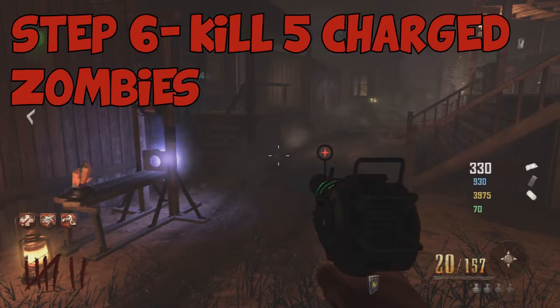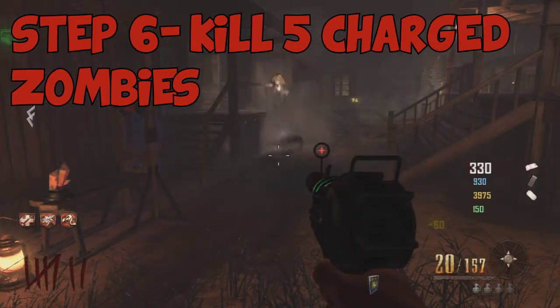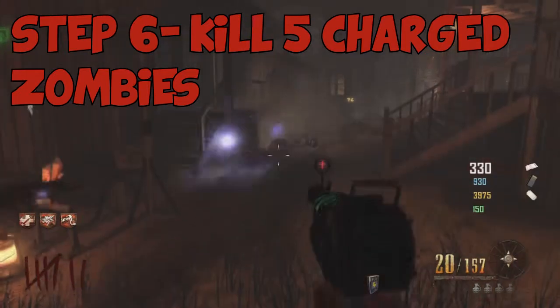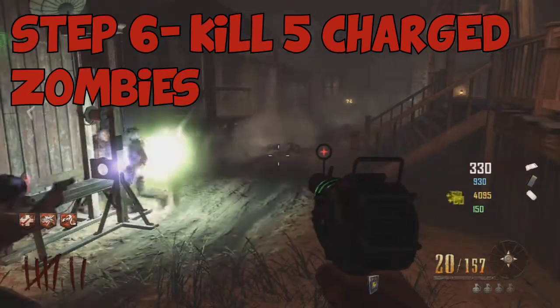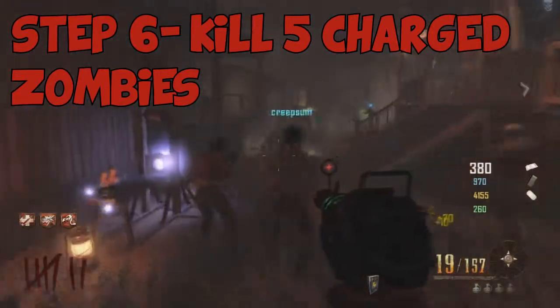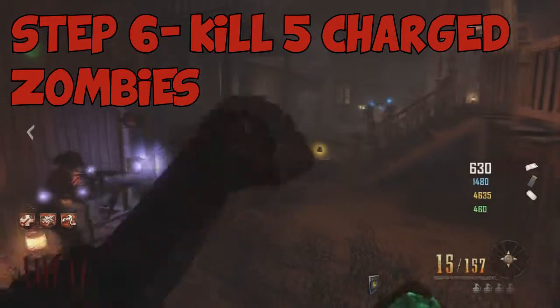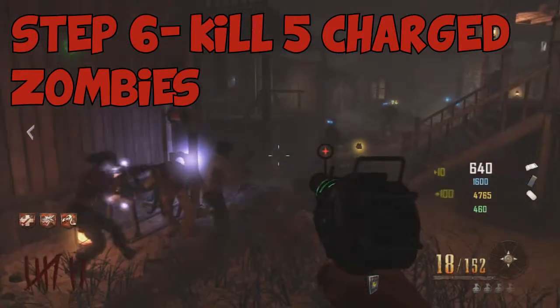For step six, kill five charged zombies around the guillotine. The Wisp will go into zombies and charge them up, then you kill them. You only need to do this five times in a row. You'll know it's complete because all five Wisps will be floating around the little crystal.